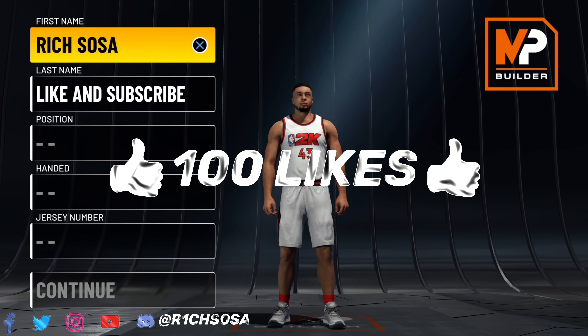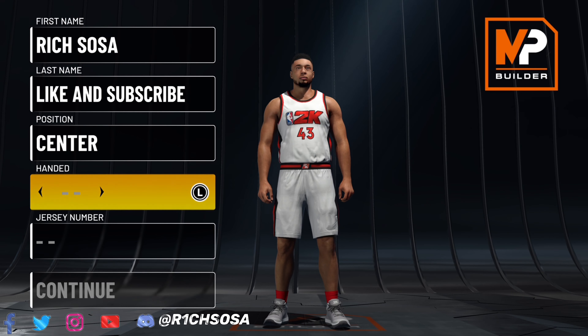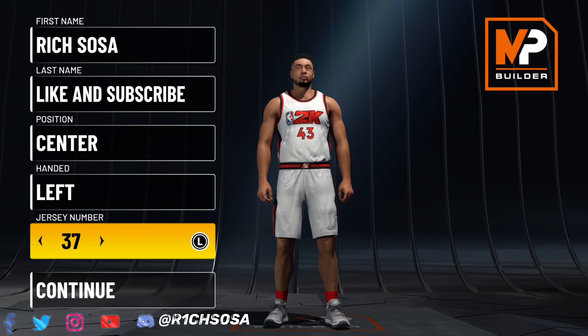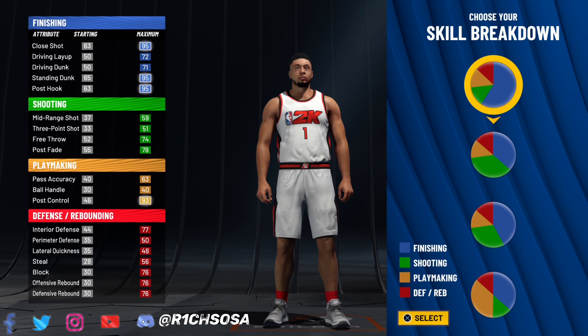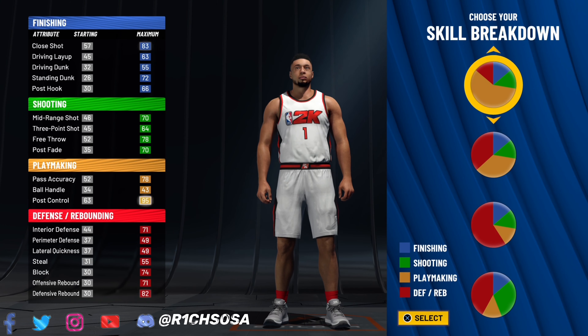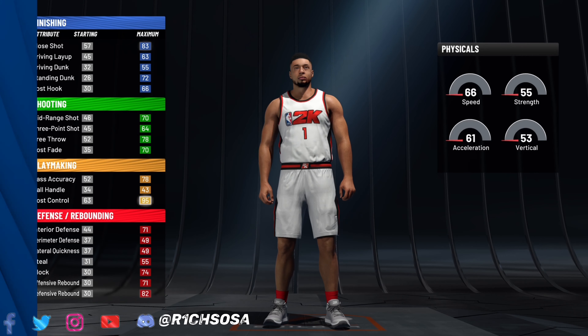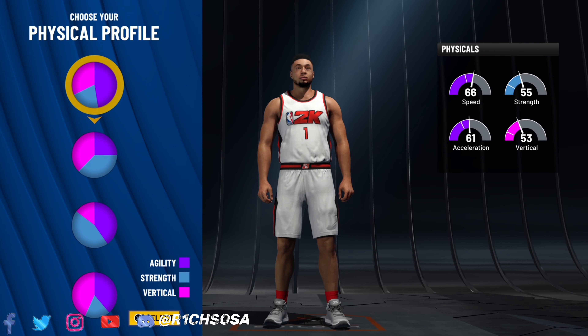This build is going to be able to break ankles, speed boost, and be usable as well. There are going to be multiple ways to break it down, but the way I'm bringing it today is going to be very unique. You are most definitely going to be able to get that rim protecting takeover. Thank y'all for coming through — be sure to hit that sub button if you're new, anyone looking to join RGF the Rich Gang Family, turn on post notifications, and hit that like button. Can we get 100 likes on this banger?